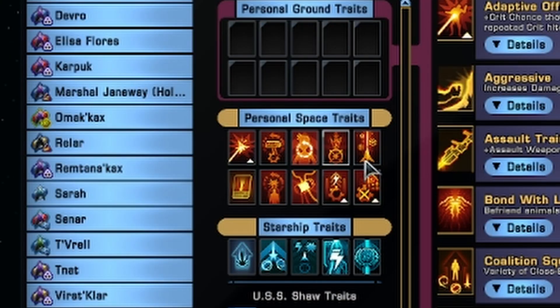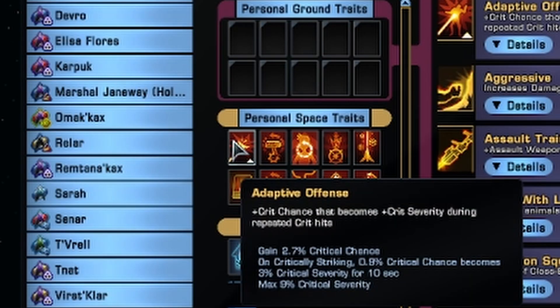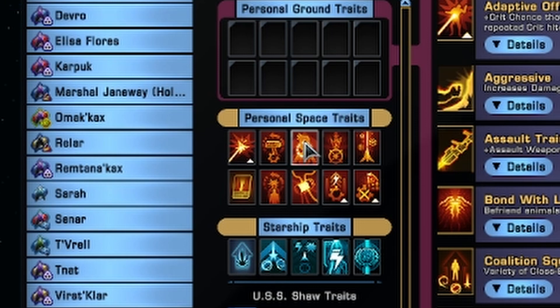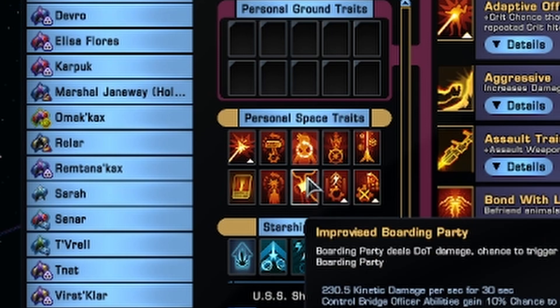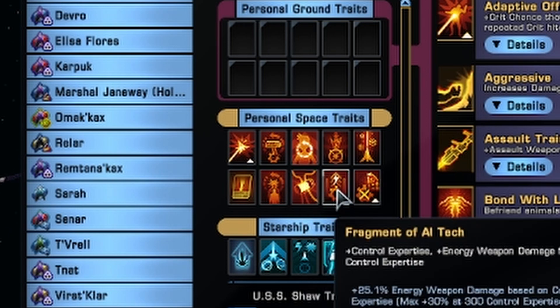In terms of traits we've got the usual suspects — Unconventional Systems, Adaptive Offense, and all that kind of stuff. The big ones on here though are Boimler for the cooldown reduction, Improvised Boarding Party for the memes, Fragment of AI Tech for the control expertise and energy weapon damage. Basically the only thing the control expertise is doing on this ship is feeding into that particular trait for the Cat 1 damage.